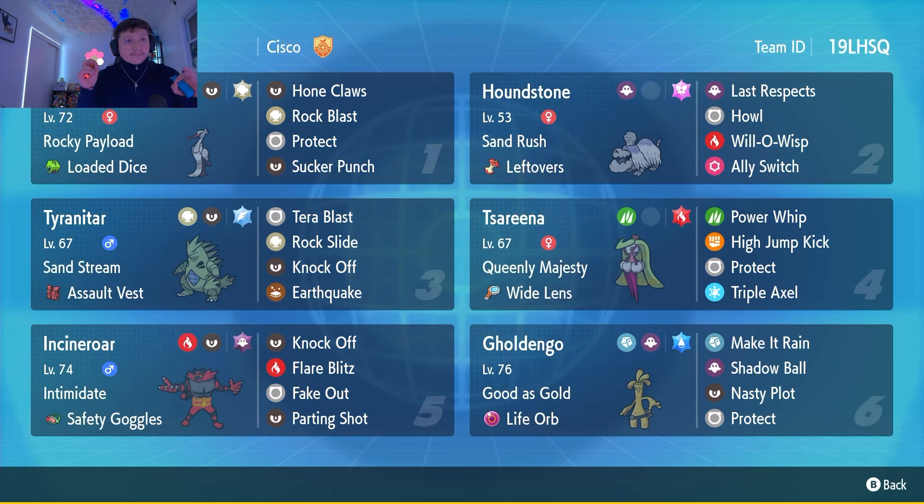Last Respects can do a ton of damage especially after one or two KOs — Houndstone might be a really good closer for some games. This is a sand team so we've got Tyranitar to set up that sandstorm, a really reliable sand setter, very tanky with its special defense boost in sand. We've got Tsareena on this team for coverage against water types, and also to stop priority moves — no one loves being Faked Out or getting Sucker Punched. Tsareena with Matcha Gotcha will help stop those priority moves. It has inaccurate but strong moves: Power Whip, High Jump Kick, and Triple Axel, so we've given it Wide Lens to boost accuracy.